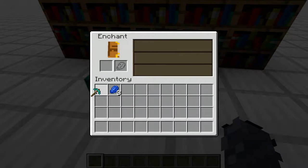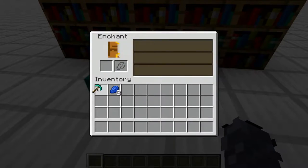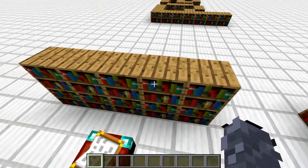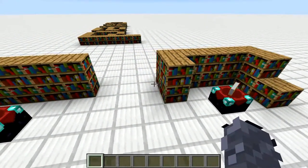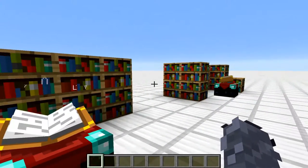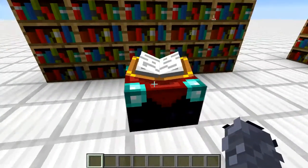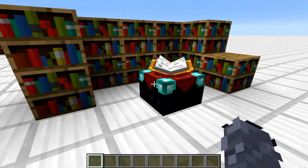But if I really was keen to get a fortune pick, well, there's fortune right there. So what's going on here? Why is this happening? Well, here I have only 10 bookshelves, and here I have 15. But the fact is that it's pretty common that the enchantment you want requires less enchanting table power than what you've actually installed if you've got a full 30 table.